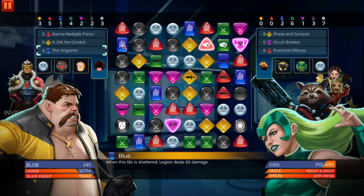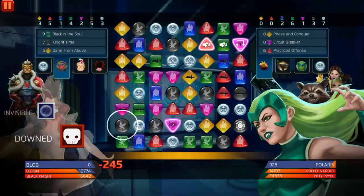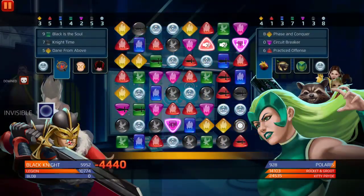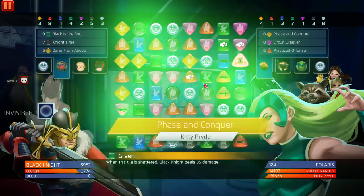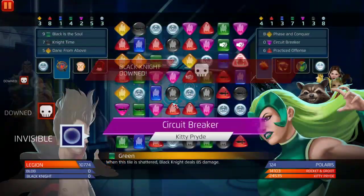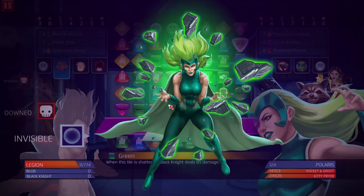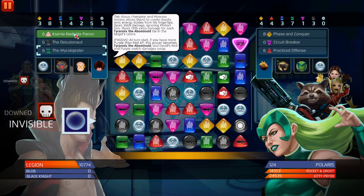Blob's dead. Legion is invisible — we have to put Black Knight's tile out. There's really nothing we can do with yellow or red here. Polaris just annihilated this team. But if Legion could stay alive he can literally win — I'll call that a W. Invisibility tiles — there's no AOE, there's nothing they can do. We're going to get purple and blue. She's down. We're going to go for Rocket and Groot because he hits for AOE.